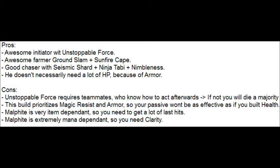Pros: awesome initiator with Unstoppable Force, awesome farmer with Ground Slam plus Sunfire Cape, and he doesn't necessarily need a lot of HP because of his extremely high armor. Cons: Unstoppable Force requires teammates, Malphite is very item dependent so you need to get a lot of last hits, and he's extremely mana dependent.